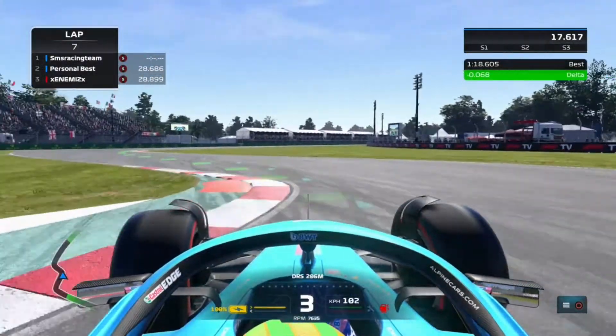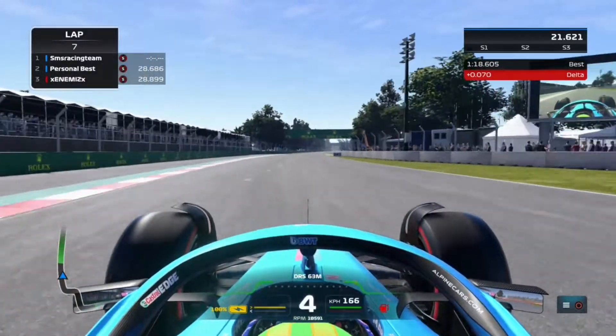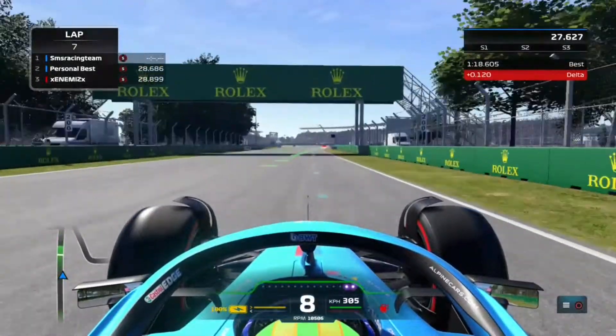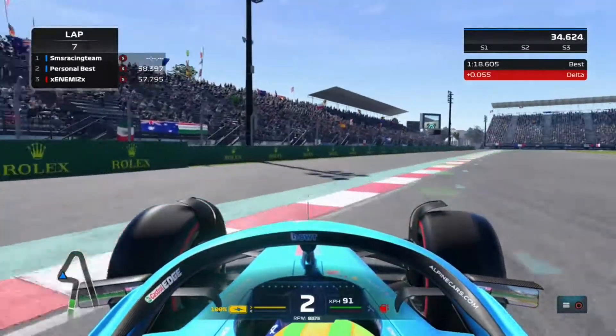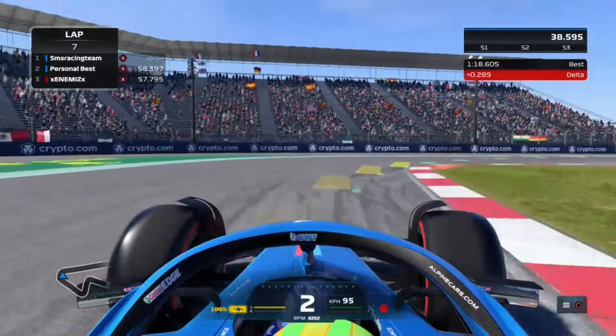And now we have a tricky two-corner chicane where we can lose a lot of time onto the exit, opening DRS here again. And a small mini straight again into a difficult stadium section at low speed where you can gain a lot of time — and you can lose a lot of time without even realizing it.